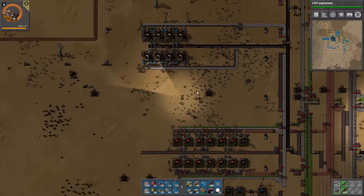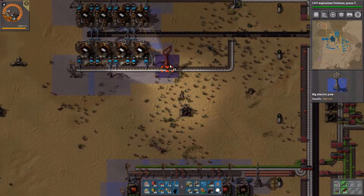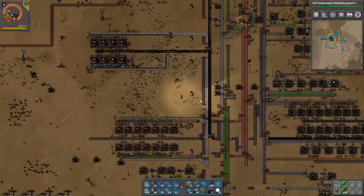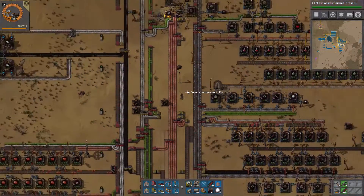Getting rid of these and removing the power for all of this. It looks a bit better, and now for the batteries we are going to need iron and copper.